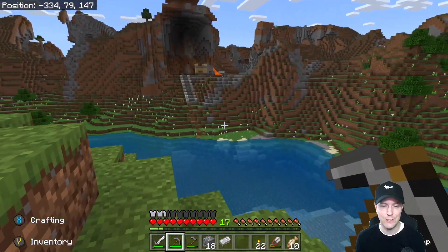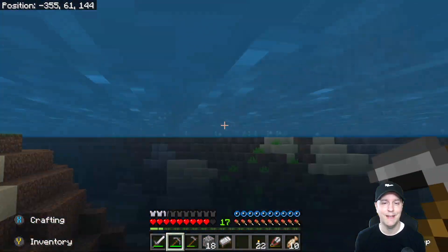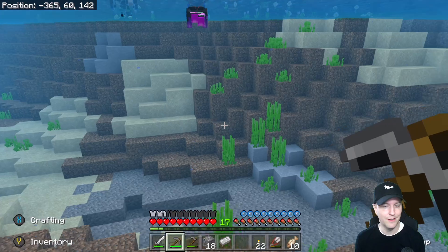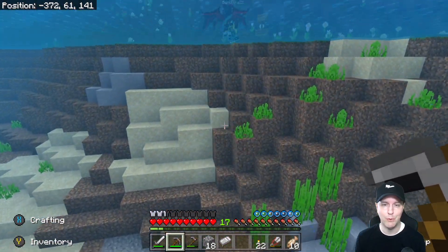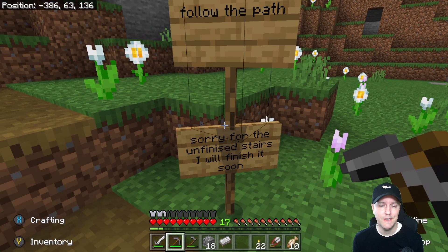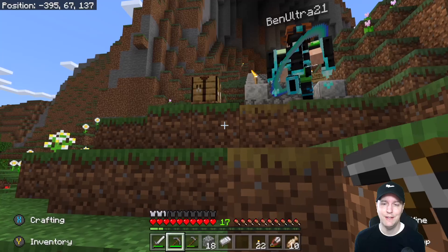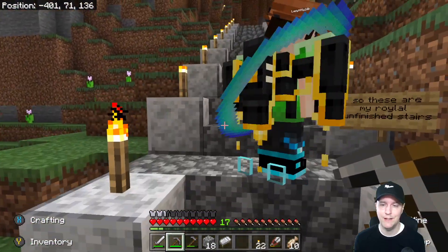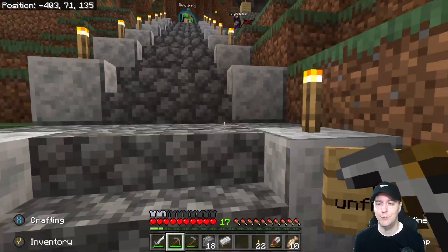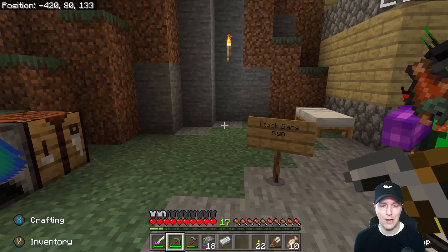Let's kind of head over to her house first. She picked this region over here and she's been working on this giant flying squirrel. We will eventually get some bridges and things going. We should check down here and make sure we don't have any unathomable swimmers. So here we go up to the top. Follow the path — sorry for the unfinished stairs, I will finish it soon. These are my Royal unfinished stairs. She's working on these stairs underneath this really cool outcrop.